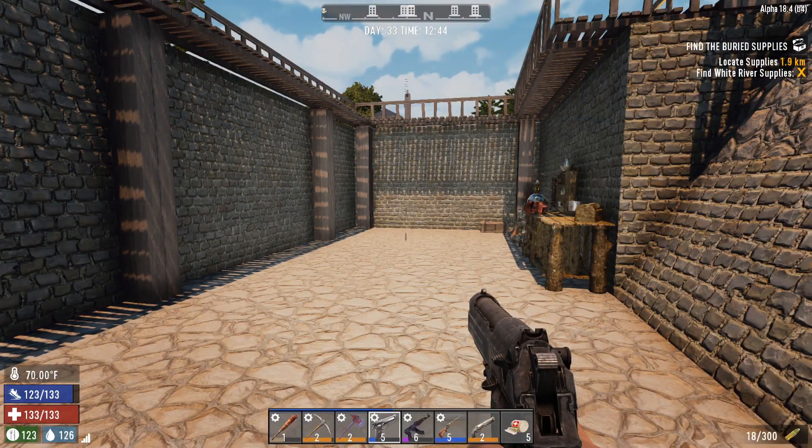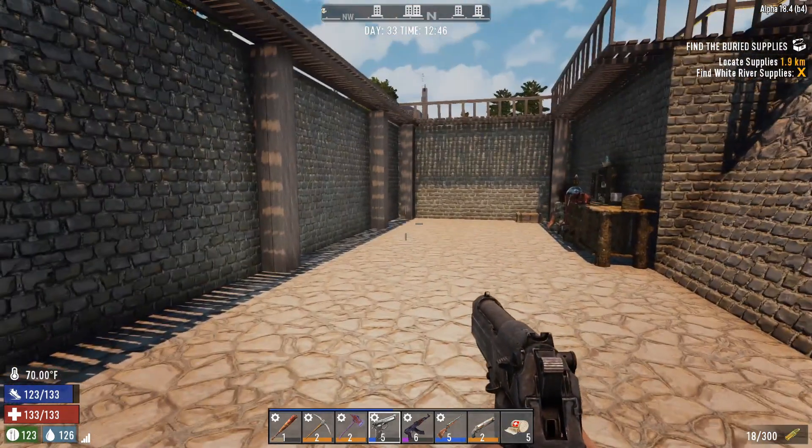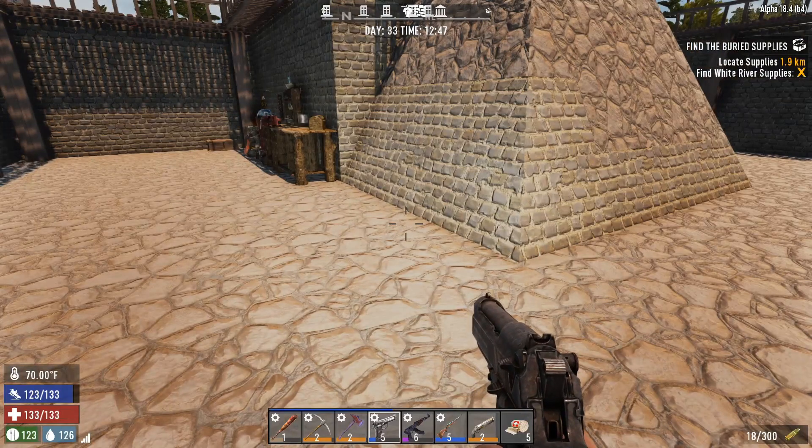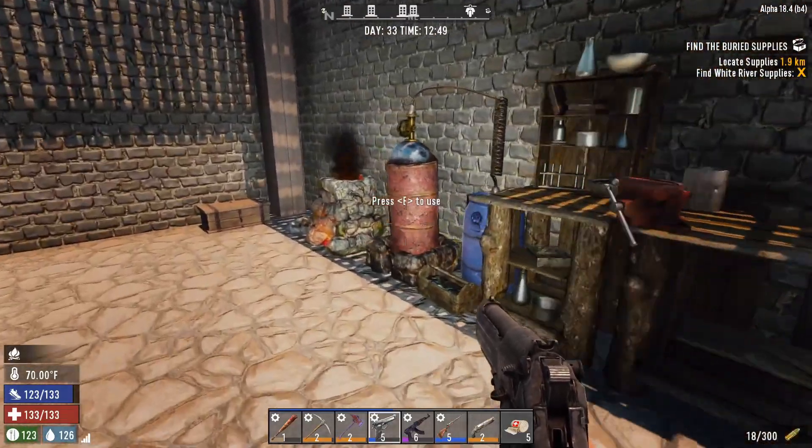Hi everybody, welcome back to Seven Days to Die episode 21 with me Sid. We're over here in our new base. If you look at the day, it's day 33 — I've kind of skipped a few days ahead. Next horde is day 35 and I'm midday on day 33.